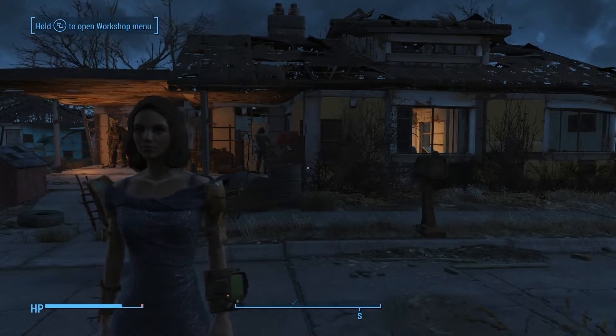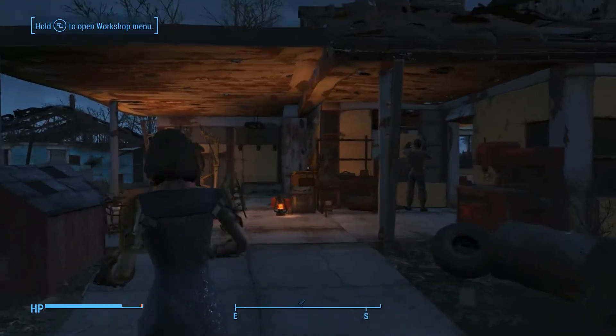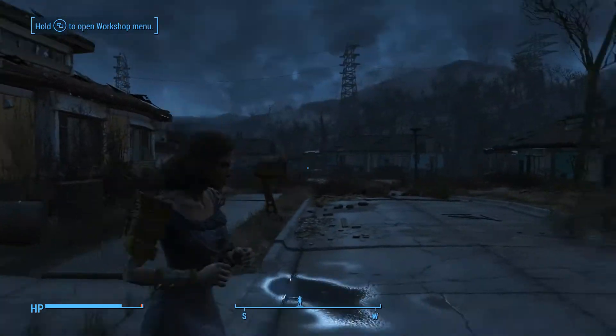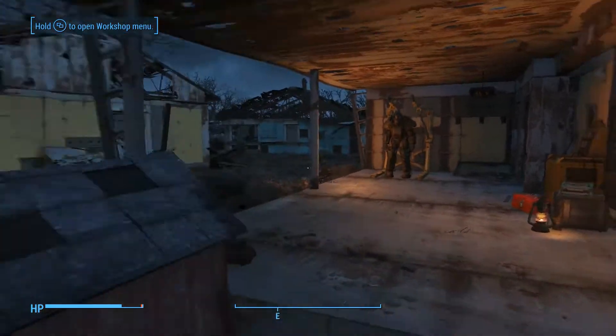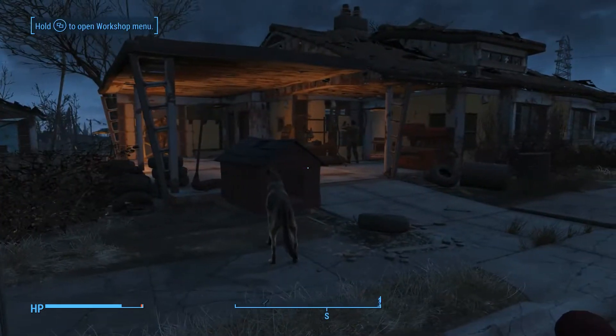Welcome to Fallout 4 base building 101. This time we're going to talk about something real simple: beds. This is the first thing you're going to need to build. You could come in here and talk to Sturges when you first get back to Sanctuary with the Minutemen - he'll walk you through everything you need to do, but it may not be quite clear what's the most efficient way to do everything.